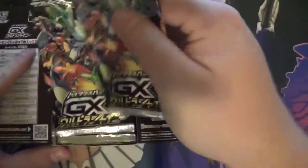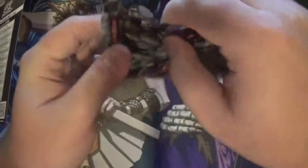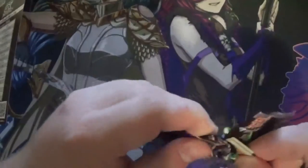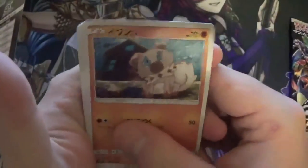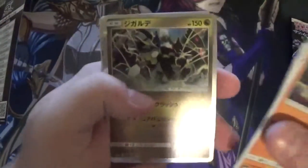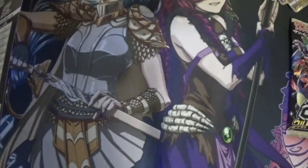Here we go, first pack. Let's test out a pack — we have Rockruff, Wimpod, Torchic. For our holo we have Zygarde, Diancie, Mars, Shadow GX — nice. Pachirisu, so you get four holos, Rotom, and a Frying Pan. Let's separate the holos out and move to the next pack.